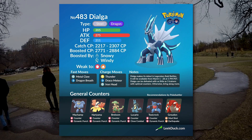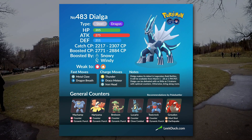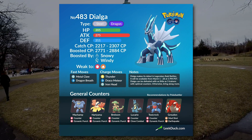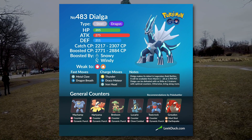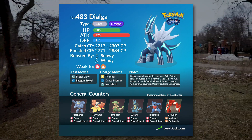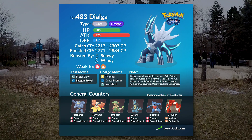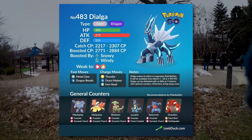Dialga is going to be available from March 1st all the way to March 28th, so you have plenty of time to pick up a really nice Dialga. I really suggest you do not go lazy on this Pokemon — this is a type combination you do not want to miss out on. Especially now that the weather is getting nicer in some areas, this is a great opportunity for you to get a really powerful Legendary.